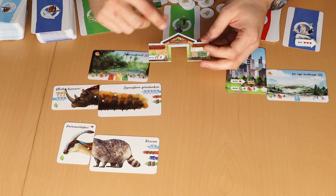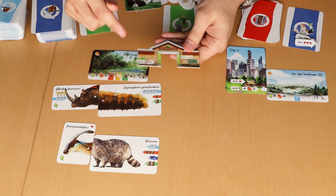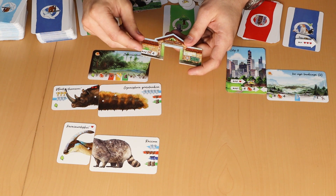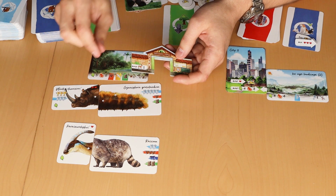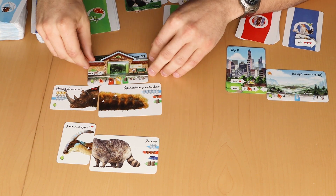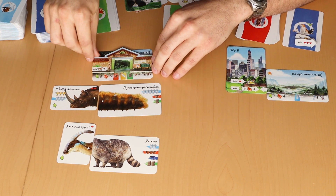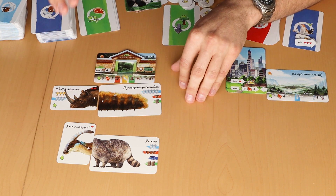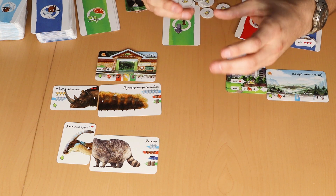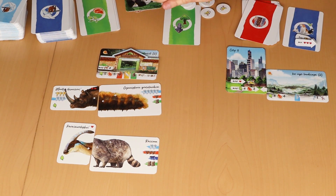Everything in the biome stays the same — no new food requirement or new adaptation. However, there is one new requirement: an upper limit of four animal species in this biome. In a one-versus-one game, no more than three species are allowed. You can place more species there, but during each scoring phase, any species exceeding this number die out — the four most adapted survive, and those outside the top four rankings die.